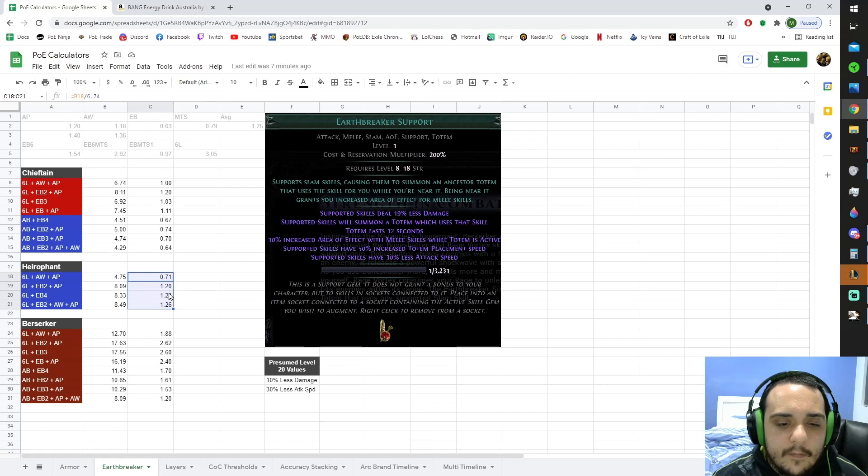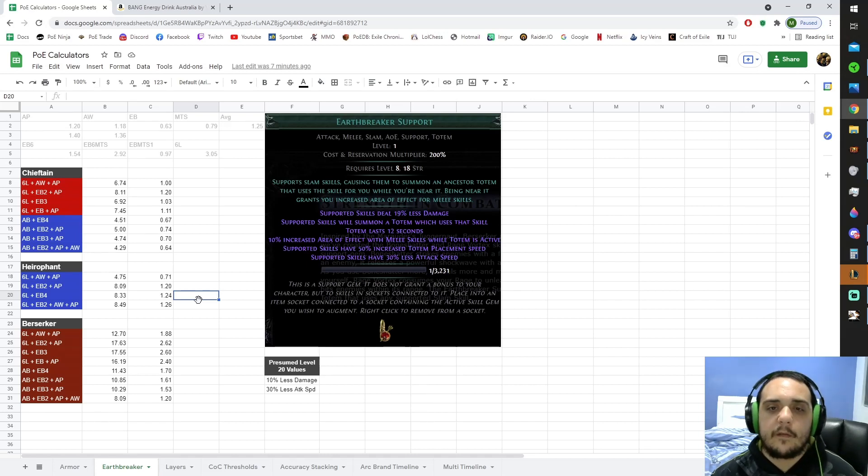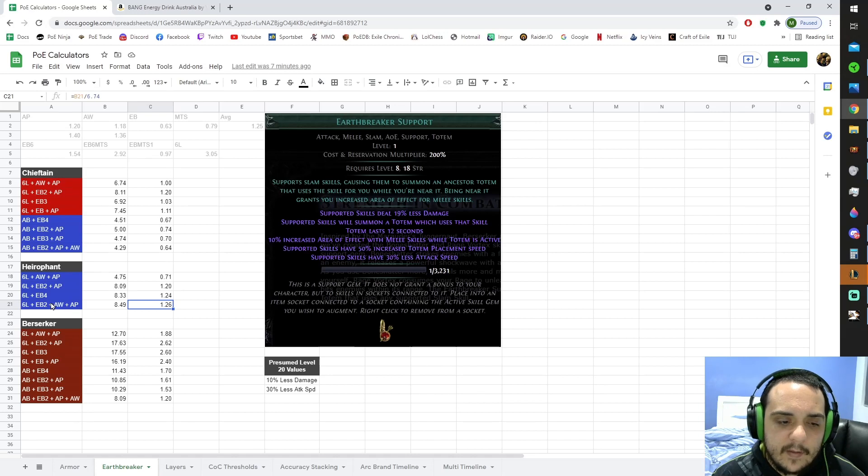Next, we'll move on to Hierophant. Hierophant's numbers kind of look competitive, but keep in mind I'm only taking into account the first two totem nodes for each ascendancy. The remaining two nodes a Hierophant can get are Divine Guidance and Conviction of Power — the enhanced Mind over Matter and the free power and endurance charges. They're not really big offensive nodes, and they don't really fit with what melee builds tend to be doing. The best multiplier you can get here is by having the Hierophant summoning two Earthbreaker support totems with Ancestral Warchief and Ancestral Protector, in addition to using a six-link attack separately — and that gives you 26% more damage.